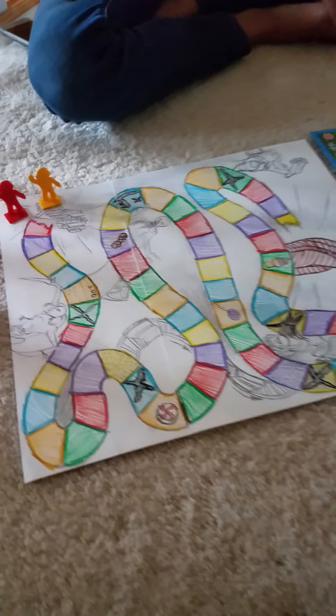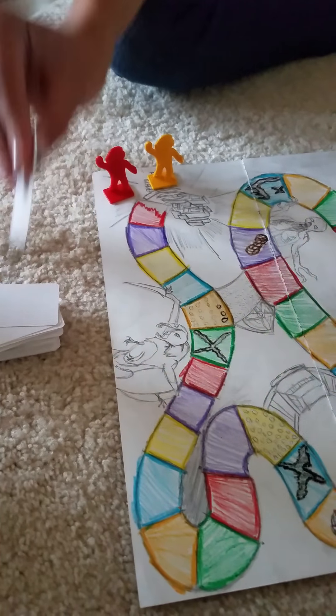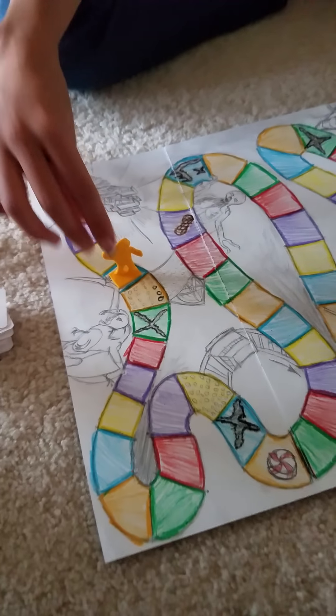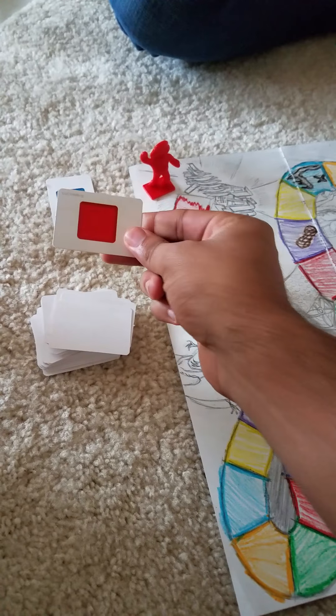We're going to get started. Ladies first, go ahead. Blue — alright, so the yellow goes to the nearest blue. I'm going to pick a card — I got one red. I'm winning, and I'm off to a bad start.